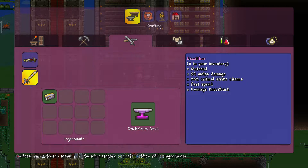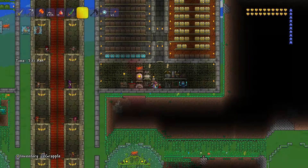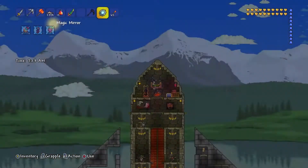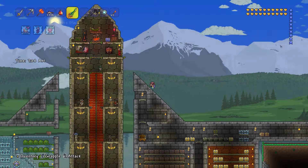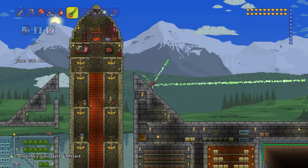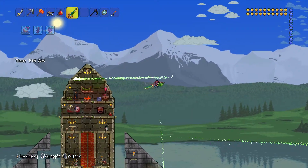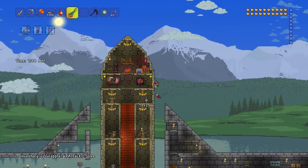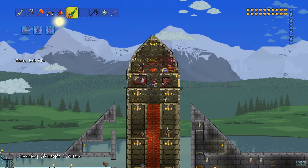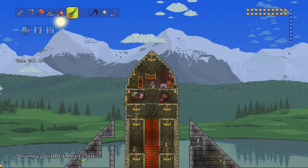...is the terra blade. Here's where we see what the terra blade does. It's got projectiles, it's got auto swing, it does a lot of damage. Oh my goodness, this is an awesome sword to have before a bunch of bosses. That's going to be awesome.